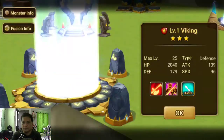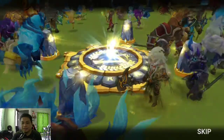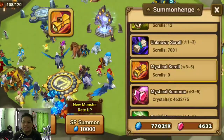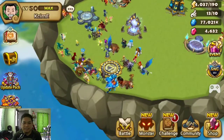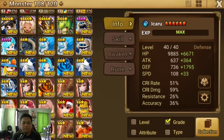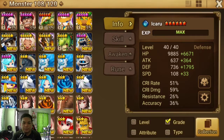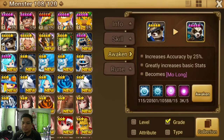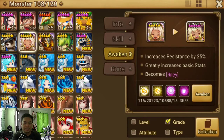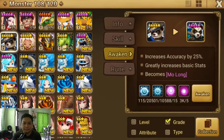Nope, last one. Aww, too bad — but that's okay. I think that's not a bad summon session. We got a lot of 4-stars. I believe that's my first wind succubus earlier, and now we have — is this Molong? Yeah, Molong, Riley, and Sagar. Nice — 3 new nat5s!